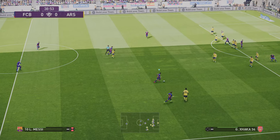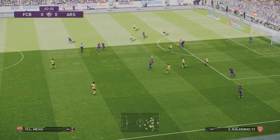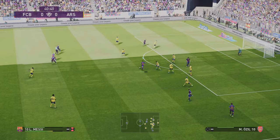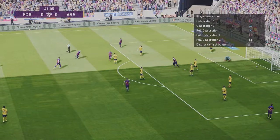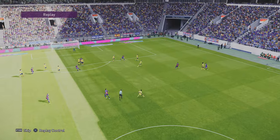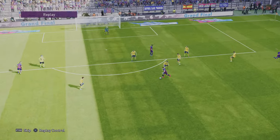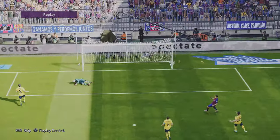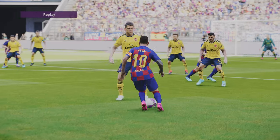Hello ladies and gentlemen, it's SpooniePizzas here with another Pro Evolution Soccer 2020 video. Welcome to a two-part series of a finesse dribbling tutorial. This is the first part of the series, and as you can see here, Lionel Messi is using finesse dribbling in combination with sprinting to score an absolutely glorious goal — and here it is from a different angle.